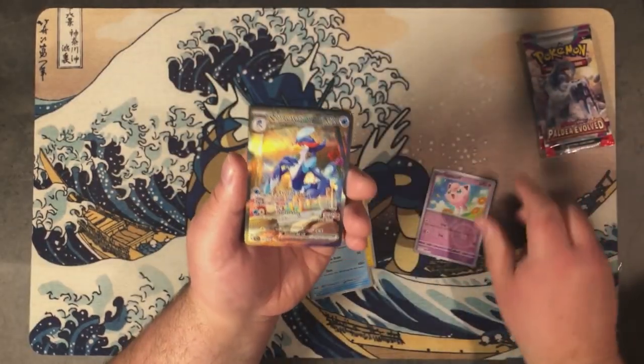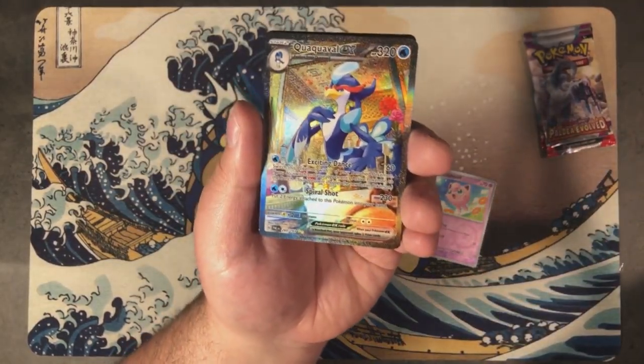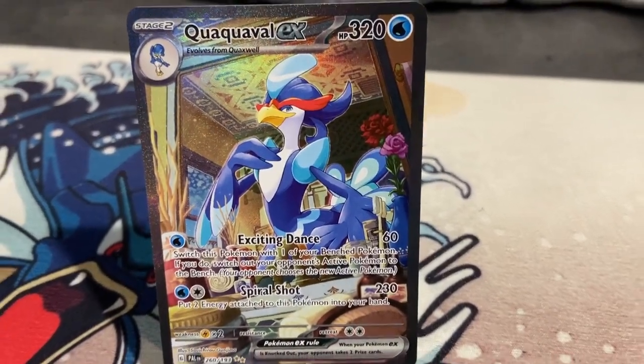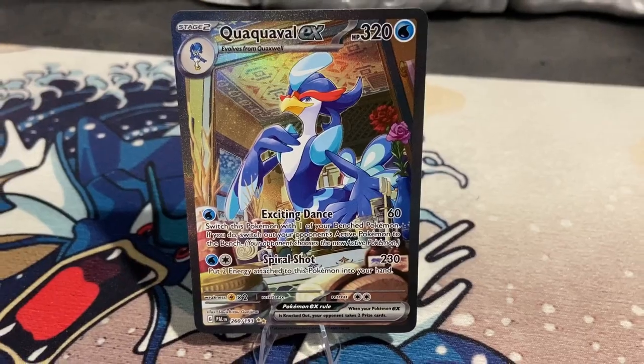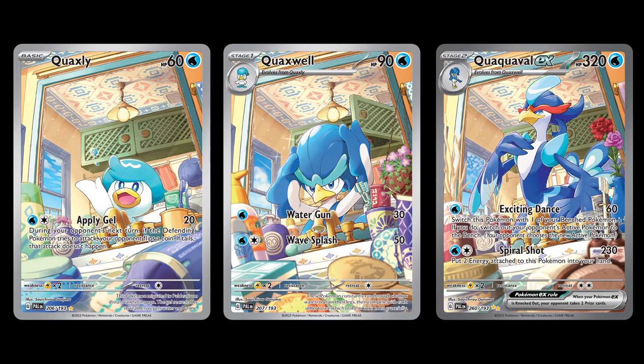Keep your dancing shoes on, because in pack nine I pulled the Special Illustration Rare Quaquaval EX, illustrated by Suichiro Gunjima, who did an incredible job illustrating the evolution of Quaxly's personality as it evolves into Quaquaval.